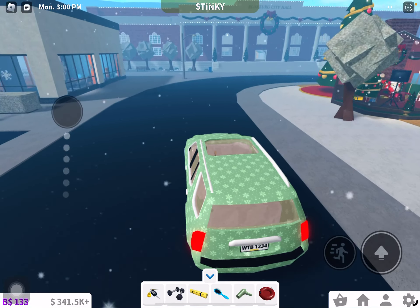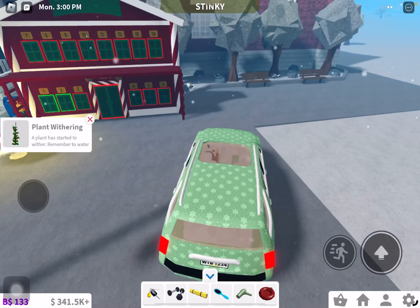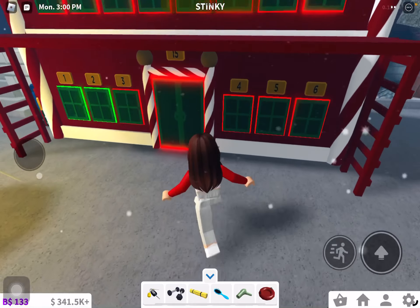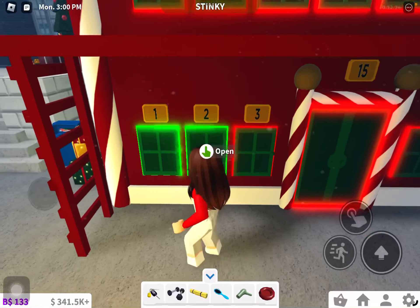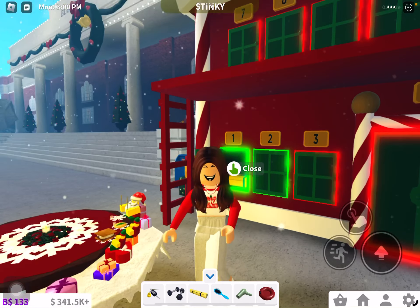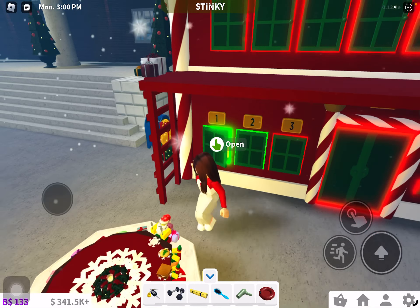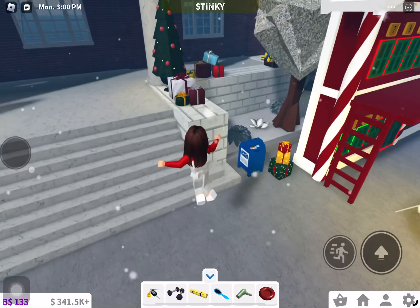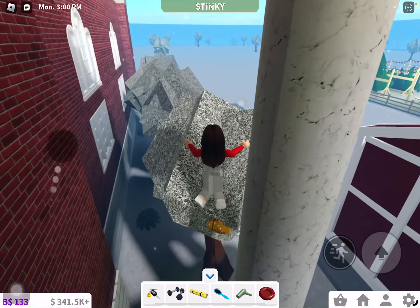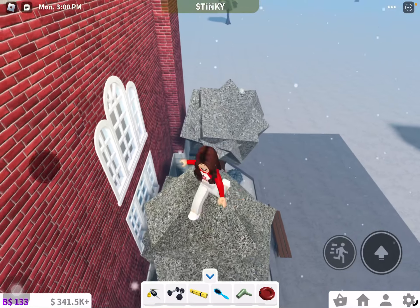The elf hunt is here in Blocksburg — let's park. So let's show you guys what is in door one. Door one is a clue, everyone. If you guys know, it's a clue to where it is. The first elf is over here on this third tree.